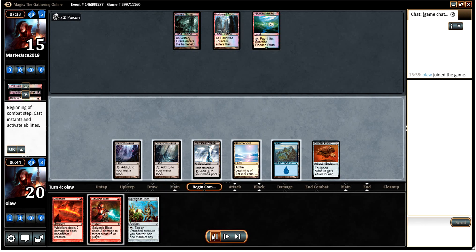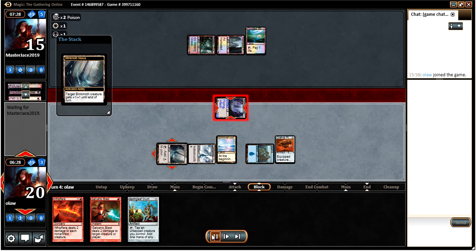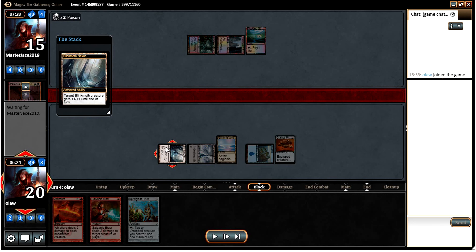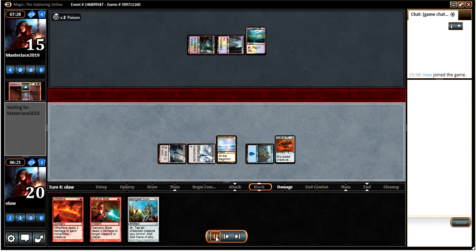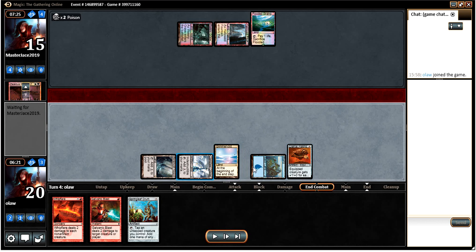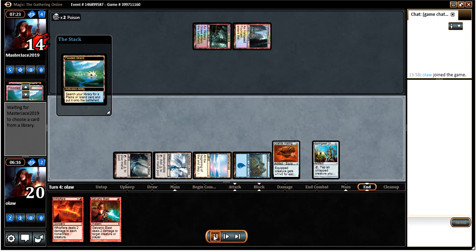Here we're going on a sort of aggressive route with our man-lands. We go down the infect route again just to risk the man-lands least. That somewhat pays off in the sense that he had a Zealous Persecution, so we could have lost both our man-lands if we hadn't done that. Though obviously losing the Inkmoth is pretty bad. I should have equipped there actually — I think I just messed up and that's the reason I didn't equip the Cranial Plating. But it didn't make a great deal of difference.